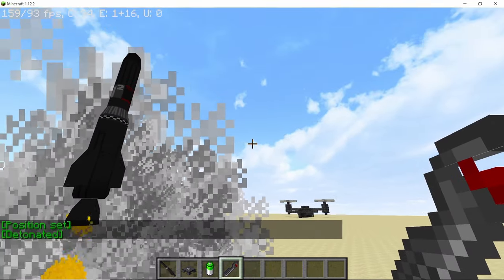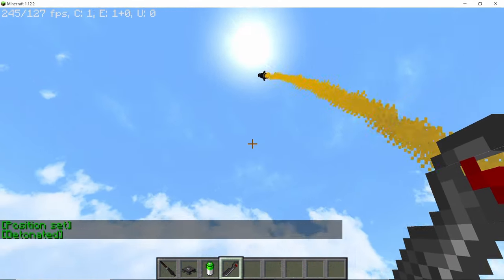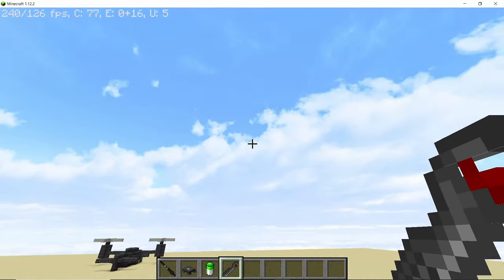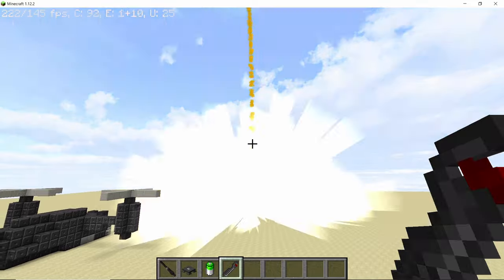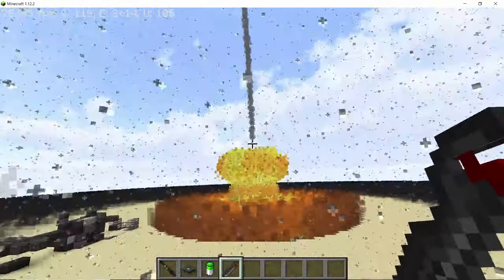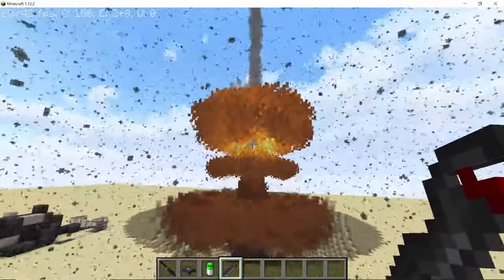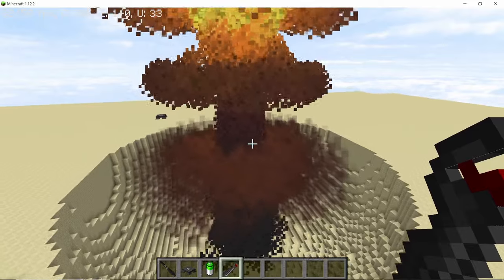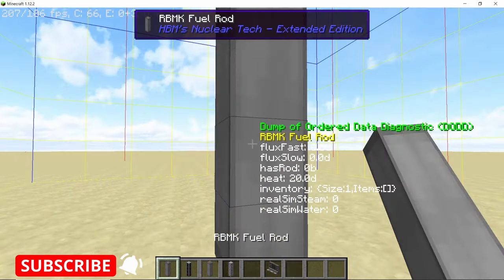The same explosion improvements apply to all of the other nuclear missiles as well — the same effects as the charges. Missiles will not launch in a chunk that is not loaded. The screen will shake exactly at the moment when the shockwave hits you, which is a very cool detail.